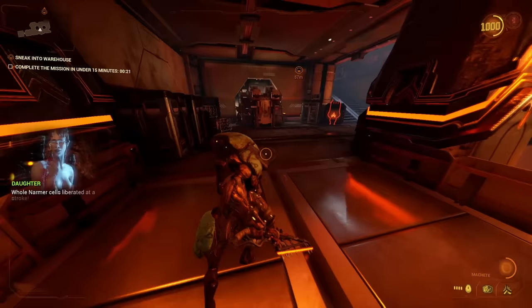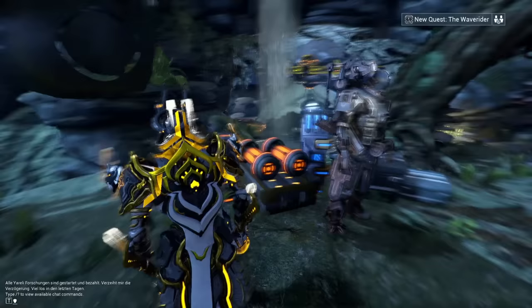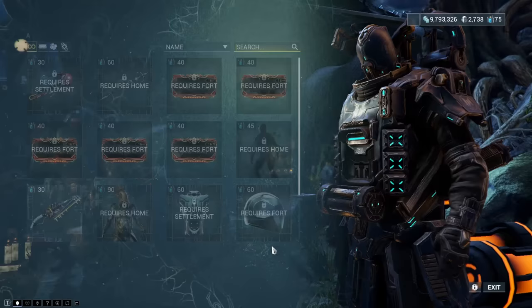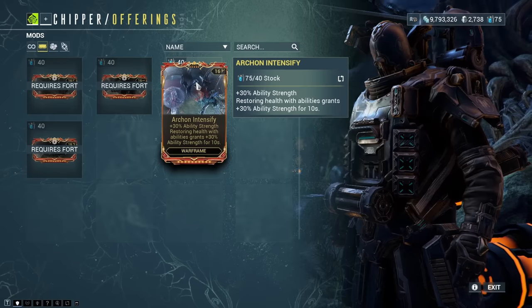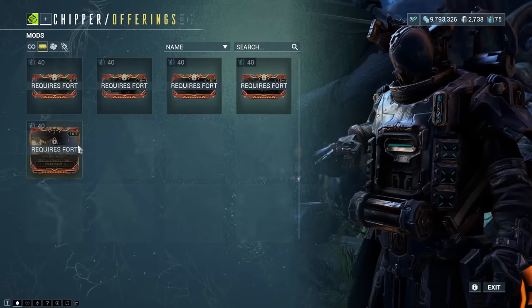Let's take a quick look at what the new NPC Chipper has on offer and what we can buy with those new resources. First, we have the five new Archon mods introduced with the Veilbreaker update: Archon Continuity, Archon Flow, Archon Intensify, Archon Stretch, and Archon Vitality. These mods do the same thing as the normal version, but in addition they have a nice effect when you trigger certain status effects in certain ways, and for some specialized builds I think they can be really nice.